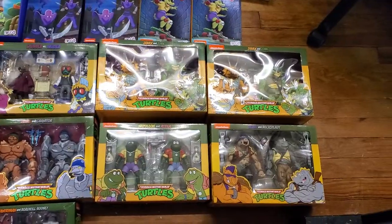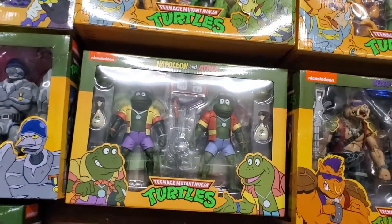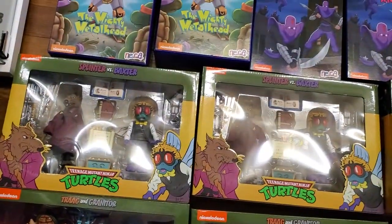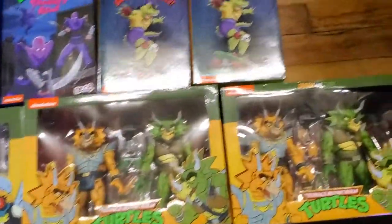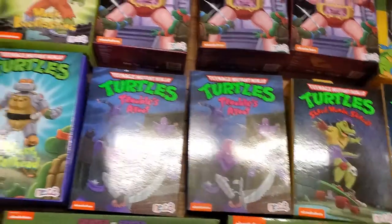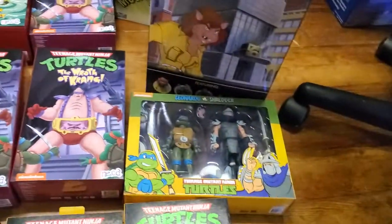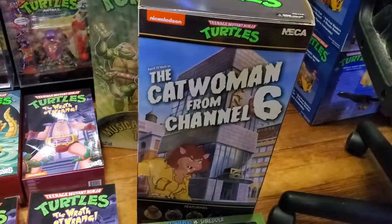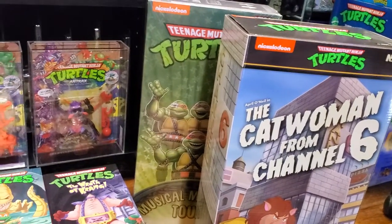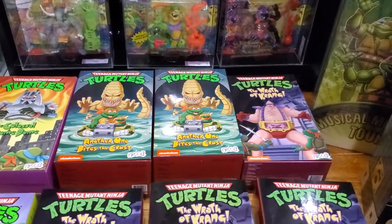We got Bebop and Rocksteady. Napoleon and Attila - I do not have a second set of that, so I'm looking for a second set. Trag and Granator. Splinter and Baxter. And Zorak and Zork. Then we got Mondo Gecko, the Ultimate Foot Soldiers, Metal Head, Muck Man, Krang, Leonardo and Shredder, the Channel 6 box set, the Turtle Band box set. Some Krangs, the Pizza Monster, and Chrome Dome.